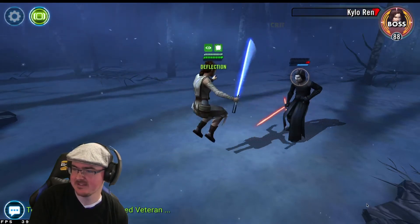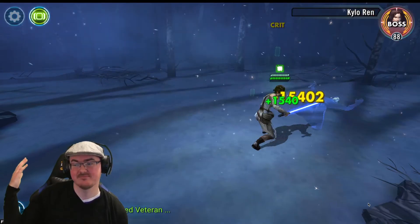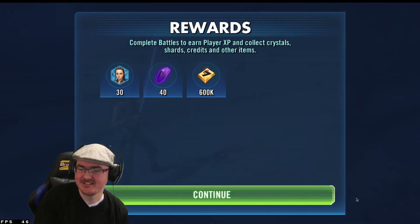Going nice and slow here. Let's get Foresight up, do a basic again — we'll keep Foresight up so we can do that. Basic again, get Foresight — and there he goes. Probably a bit like the duel in the actual film. I'll take that — 30 shards.